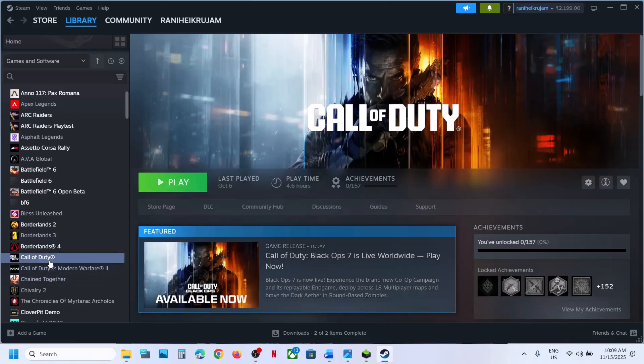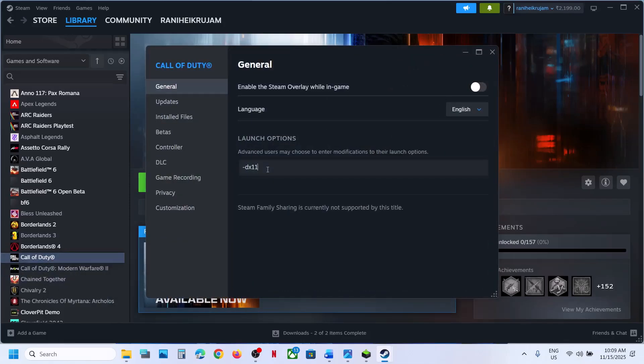If that does not work, right-click once again, go to properties. This time you can type in -d3d11. Launch the game and then check. Still not working — type in -dx12. Launch the game and then check.